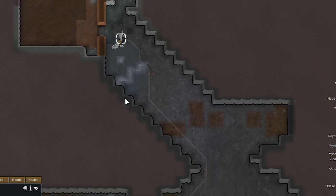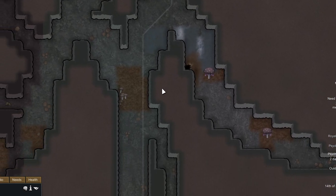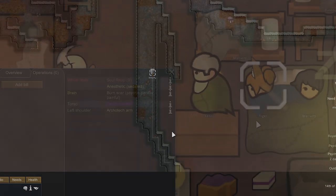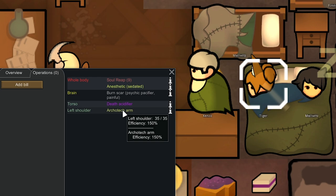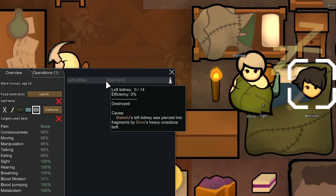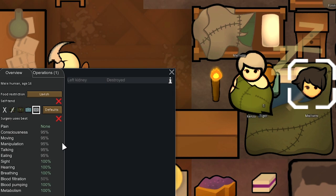We don't even need Kawai Waifu here, so we're going to have her form a caravan and leave — she heads south through the insect cavern without aggroing the insects. Meanwhile Kenzo already installed the archotech arm in Tiger's left shoulder. She had that brain scar lowering her manipulation, so we gave her the archotech arm we picked up earlier. This girl is going to be a beast. We'll check her stats when she wakes up from the sedation.